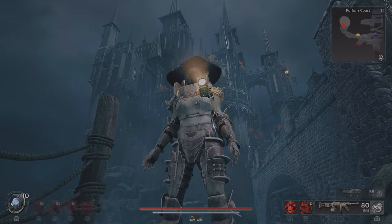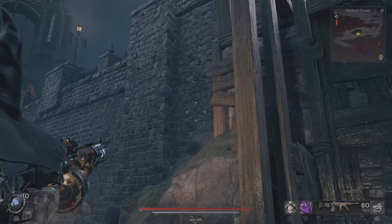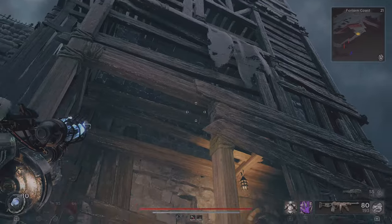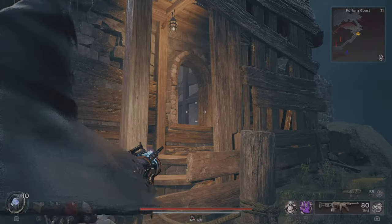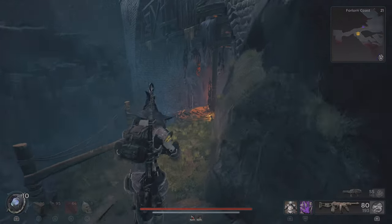So once you make it to the Palace of the One True King, you want to exit downstairs. You want to go along this bridge — this is a Nimue race tower. Go all the way down, go through this window, and then go this way. This is how to get the outfit.